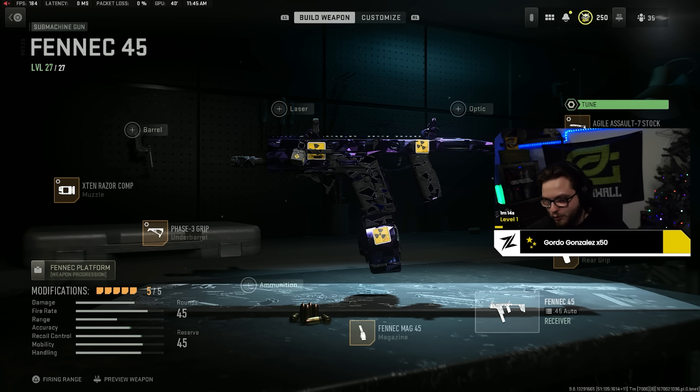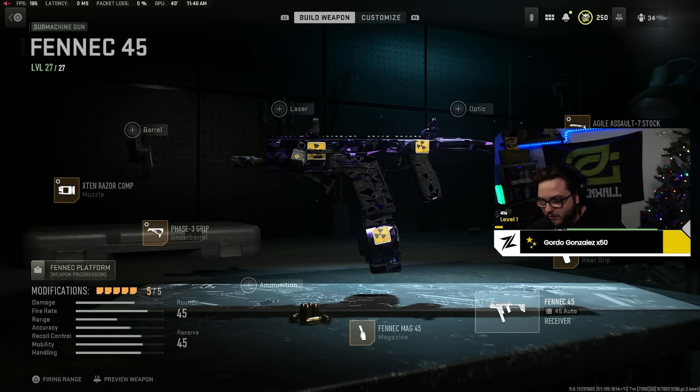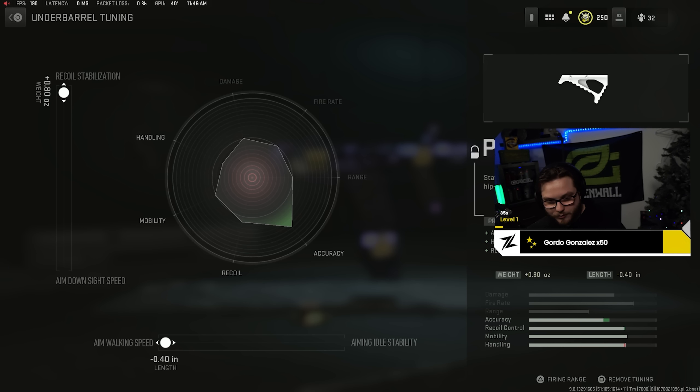The Fennec has a 45-round mag, so you do run through bullets quite fast, but this gun shreds. You're not going to lose a close-range gunfight with it — the only thing that might beat it is the dual pistols, which I'll get to shortly. On the Fennec we're rocking the Agile Assault 7 stock, the Fennec rubber grip, the Phase 3 grip, the X10 Razor comp, and the 45-round mag. Here's the tuning for all those attachments — pause the video if you need to.